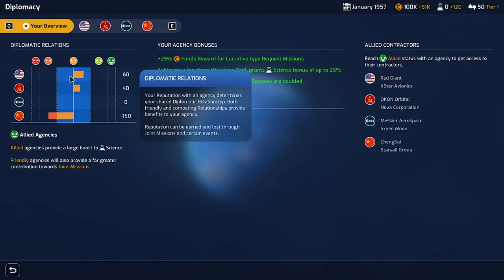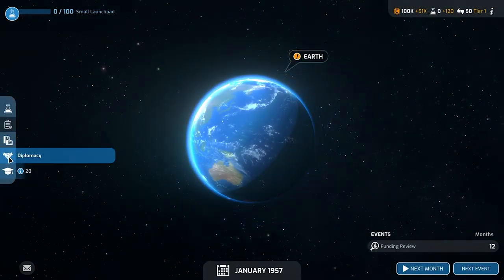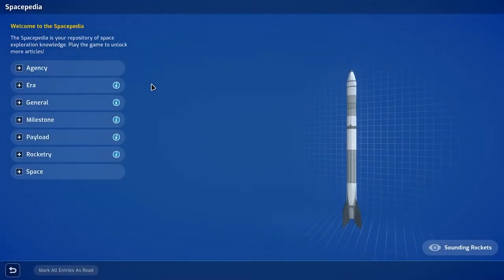Adjacency can also be negative, so you want to be careful what you place next to what. Moving buildings costs money, so plan ahead. In diplomacy, our relations with America and the Soviet Union are neutral, ESA is completely neutral, and China is not a fan. Better diplomatic relations give you a 25% funds reward on lucrative requests and you can share research information.